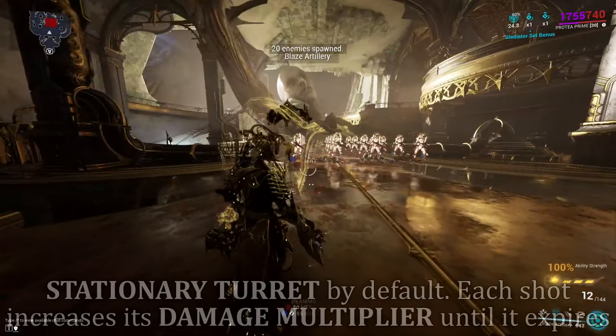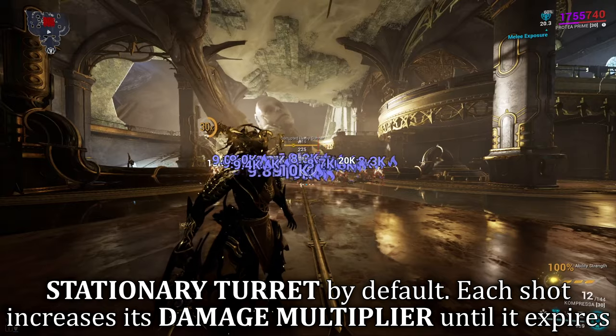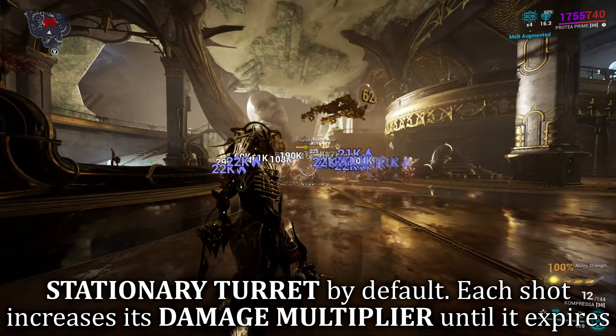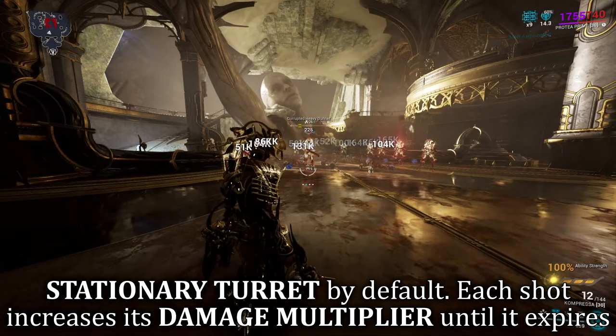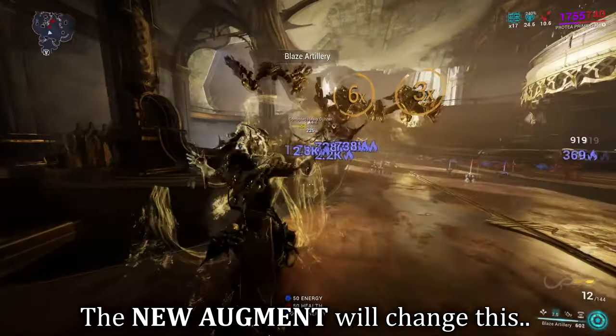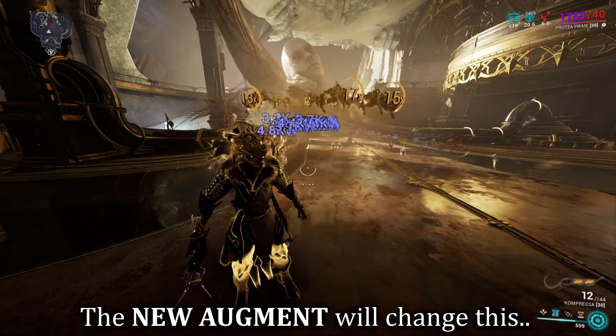Protea's second ability is Blaze Artillery. When cast, Protea summons a stationary turret that automatically shoots enemies it sees within a 130-degree angle. For each enemy hit by the turret, it begins building stacks, increasing its damage by 100% for each successful hit. There is more to cover about this ability for this build, but for now let's carry on.